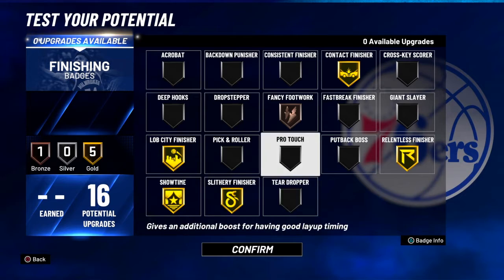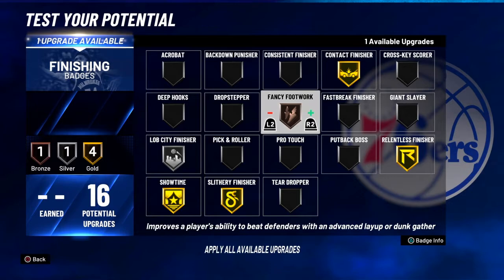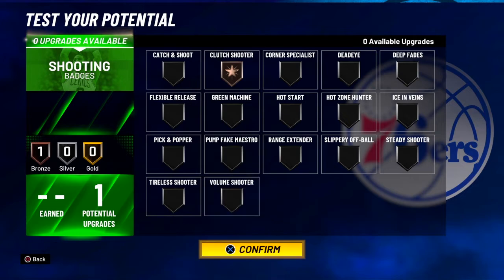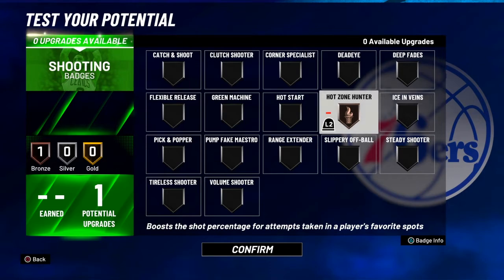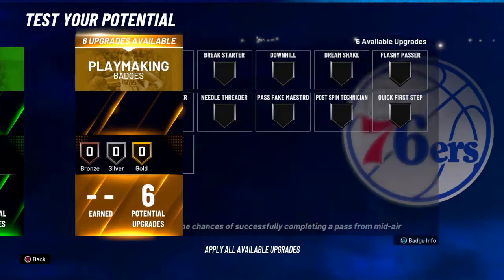If you put Fancy Footwork on Silver, you can take Lob City Finisher down one and put Fancy Footwork on Silver — that would be a good idea. For shooting, you can only get one shooting badge, so you might as well go with Clutch Shooter, Hot Start, or Hot Zone Hunter.